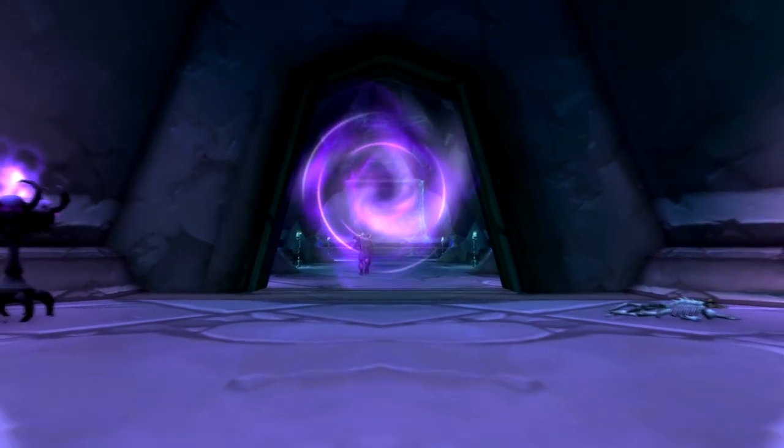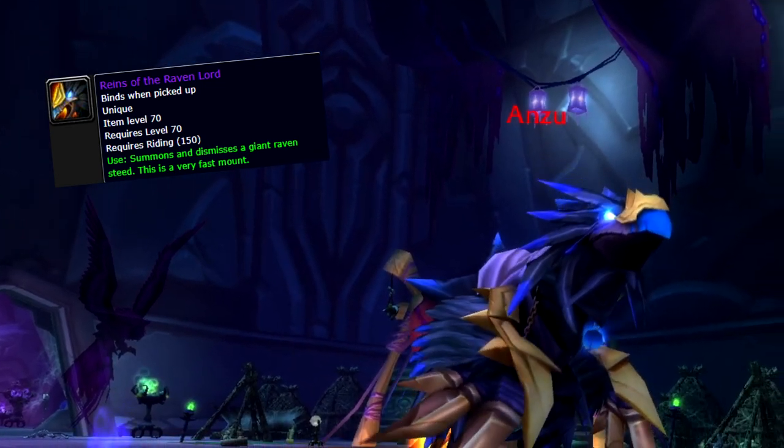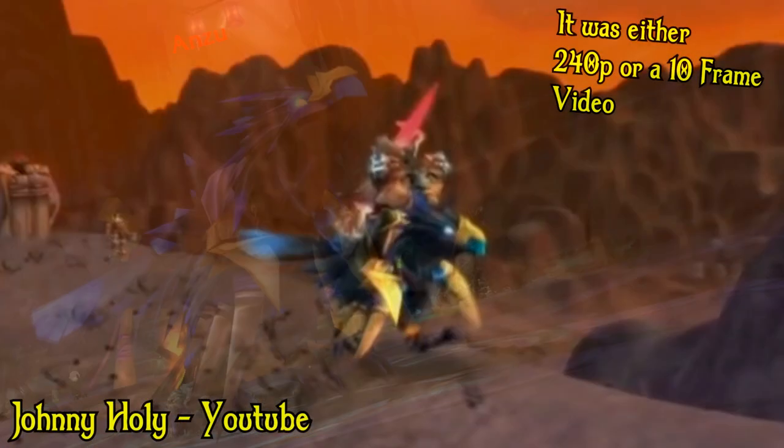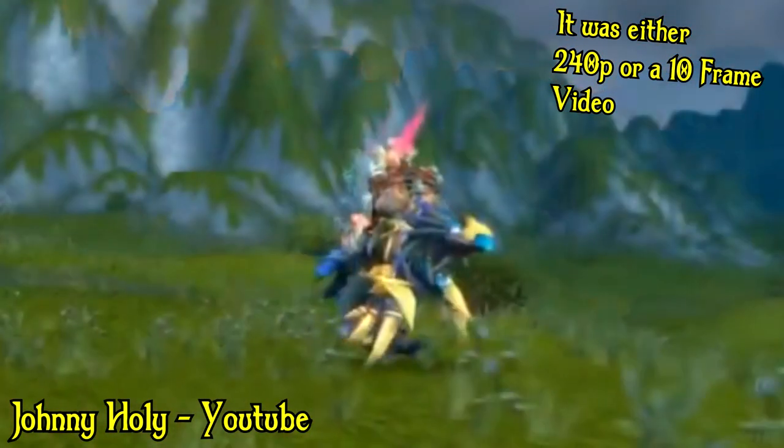A very unique mount can be found in the heroic version of Sethekk Halls, dropping with a rough 1-2% chance off Anzu. The Reins of the Raven Lord looks like nothing else in this era of WoW — looking more like something coming from Warlords of Draenor. This is for sure a mount to flex with.